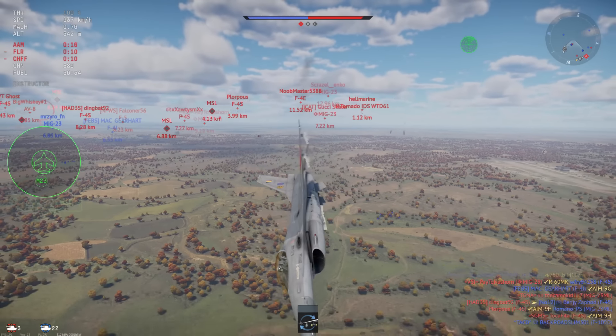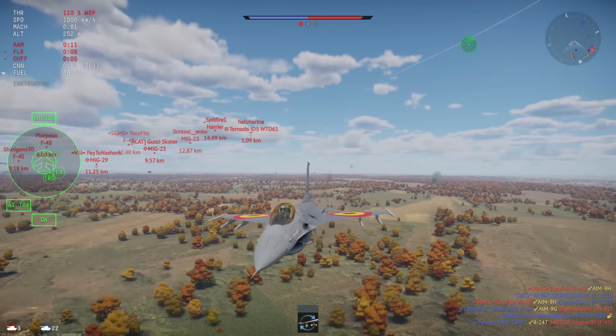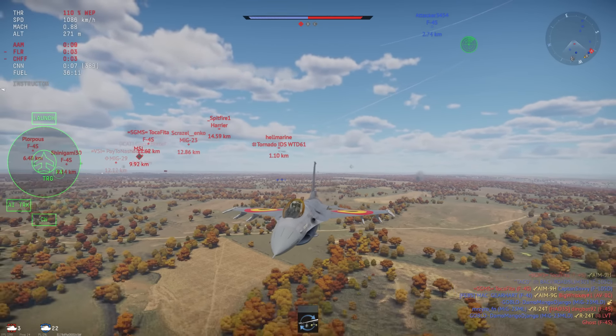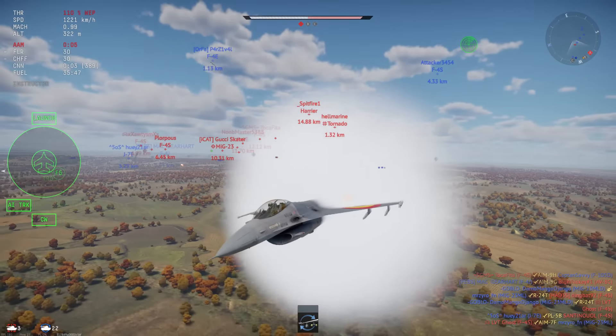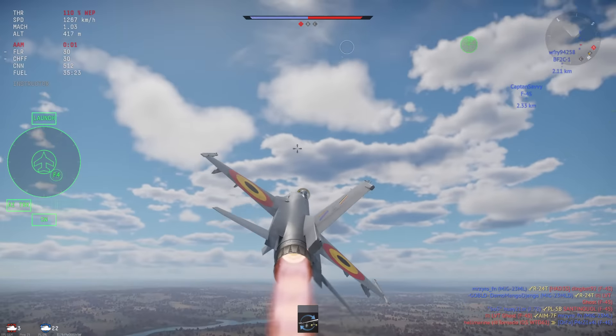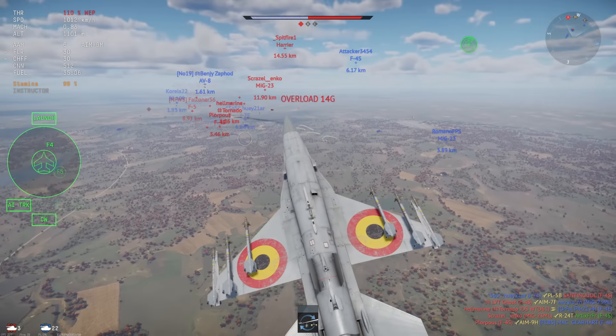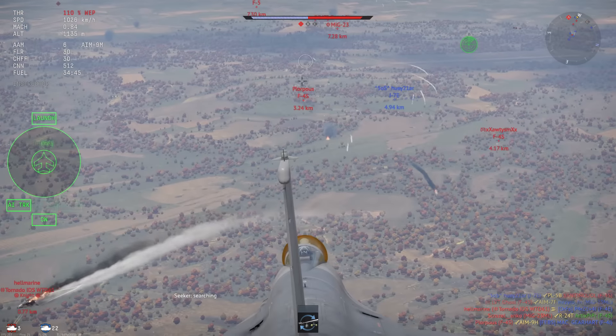You see, if someone is in a perfect position to kill you with a missile and they don't shoot a missile at you, that means they don't have a missile. Given the match only just properly started, he must have only just fired off his last missile, which means he only just started his rather lengthy reload. So even though he appeared at first glance to be in a perfect position to kill me, he actually wasn't, and he wouldn't have really been able to kill me unless I panicked and tried to turn away, which would have given him the ability to cut the corner and get a gun kill on me.